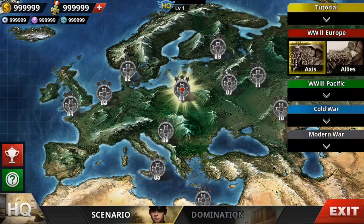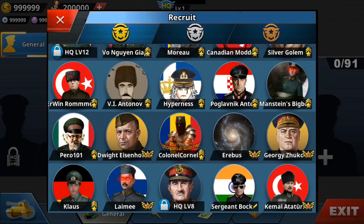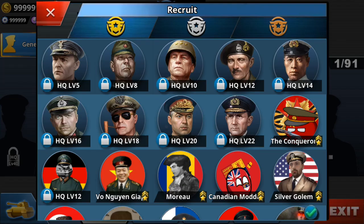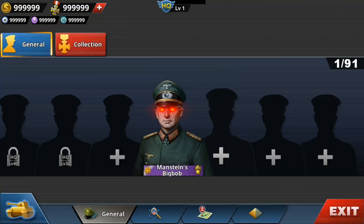So here's your normal things. To get your medals you have to buy Manstown's Big Bubz. You get him, and that's how you get your medals. And then he has these cool generals — all these different types of generals — and custom ones. You get your resources out there.